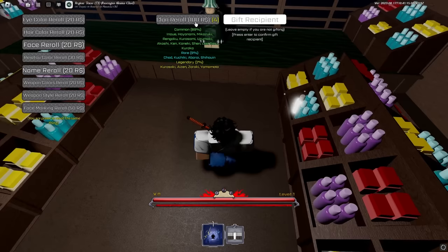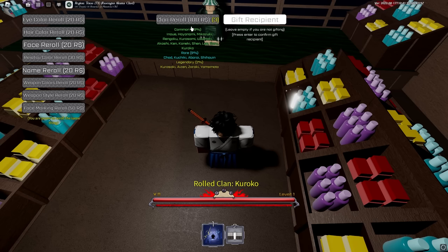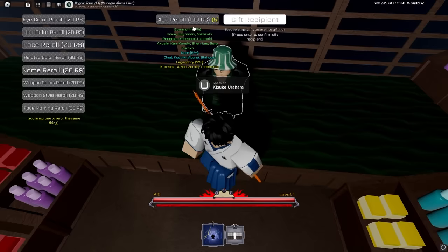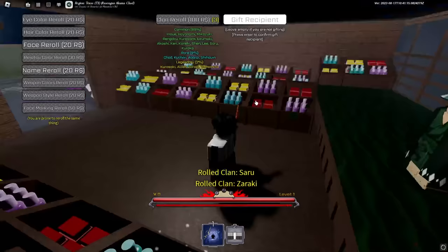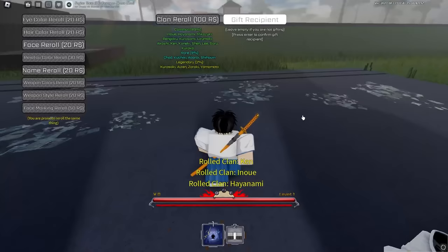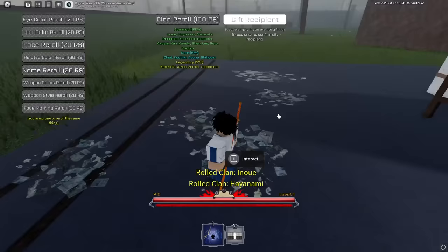Rolling the clans: Kuroko — that's a common. Mikazuki, Kuroko again — three Kurokos! We spent all our product essences and got Saru, Zarake — which is actually a legendary clan but not the one we want — Ino, and Hayanami. We got scammed. Zarake is a really good clan, it's just not the clan we wanted.